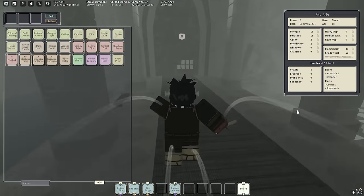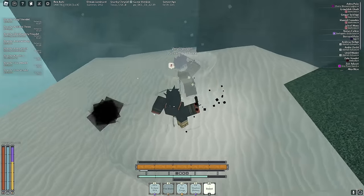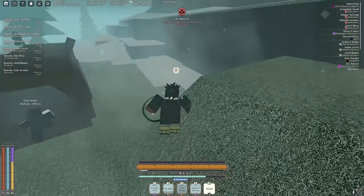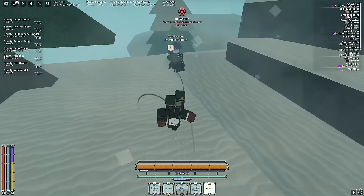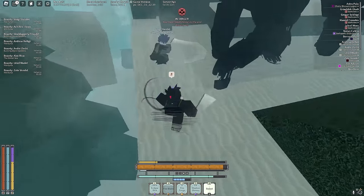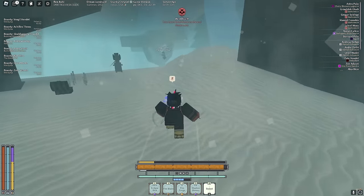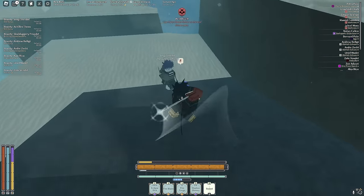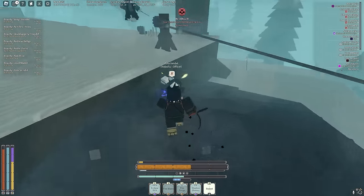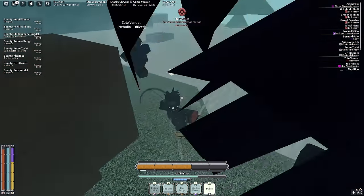We're level 8 — let's server hop and do our bounty to level up. I have a couple bounties at Miniatresa. Why is the Hive Mech here? We're nowhere near the Hive Mech spawn — I'm so confused how they got it here. Let me dodge and weave. There are like three bounty targets and someone hit the Hive Mech causing chaos.